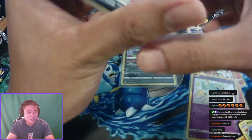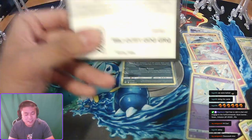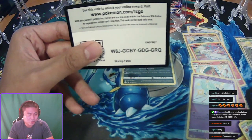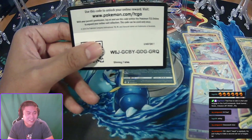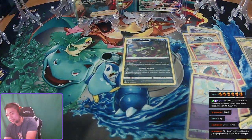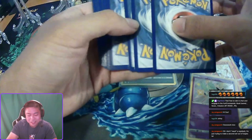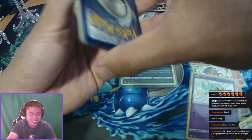All right, code card — keyboard warriors, here you are. Extra troll, just shake to make it hard to see — that's just my hand naturally spazzing out. You're trying to get a second set — so you already have the master set completed and you're trying to get a second master set.